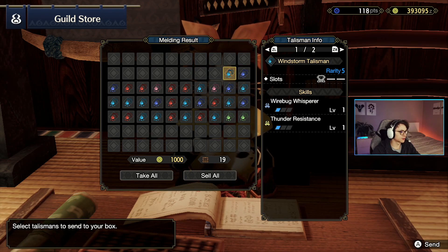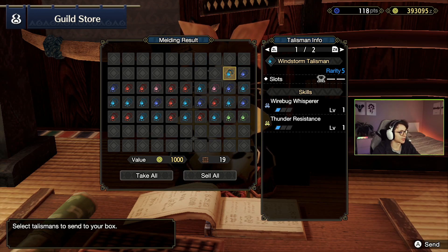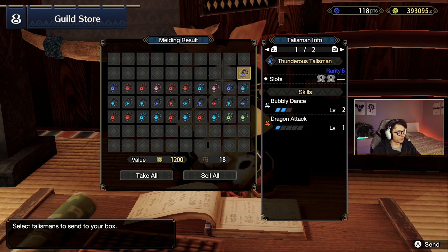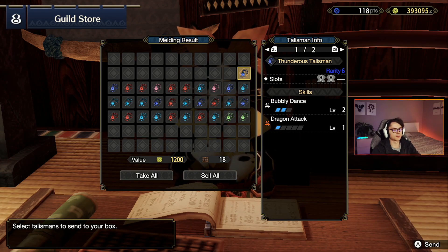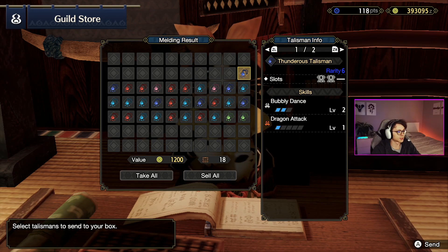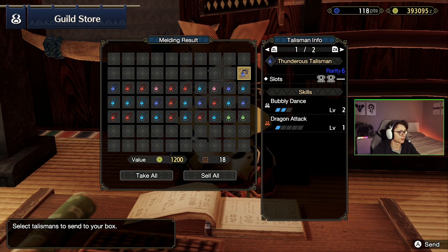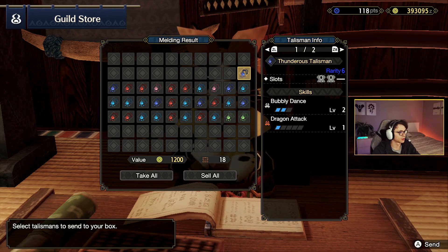Wirebug Whisperer, thunder resistance, level 2 jewel slot — nothing special, could get that in a number of ways that don't require taking up my talisman slot. Bubbly Dance is a pretty cool ability — it really helps out with fighting Mizutsuna and also allows for a kind of fun build, adds a little bit of adaptability, something different to try. Probably not a top tier build but definitely a good build can be made with this. Might keep that around to check out whether I can make a Bubbly Dance build for the fun of it.